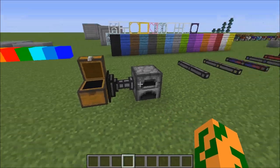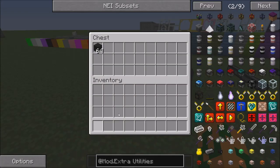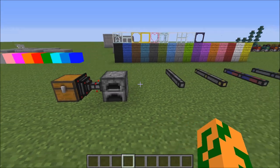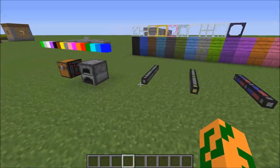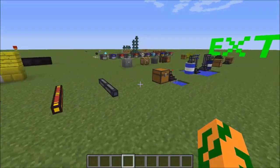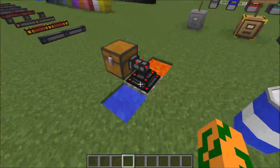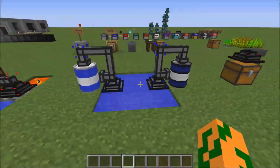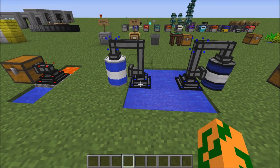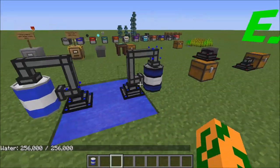First up, coming back to Extra Utilities, we have transfer nodes. Transfer nodes are like hoppers — they move stuff from a chest into another adjacent inventory. They will not put stuff into the inventory unless it can actually fit. There's a whole bunch of different pipes you can put on the end to make items travel along, including sorting pipes. You can make a cobble gen with the hopper, cobble, and world interaction upgrades.